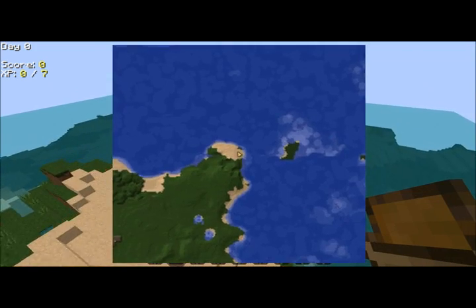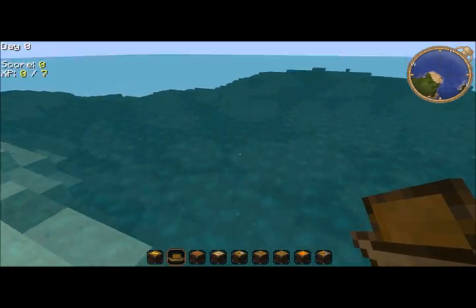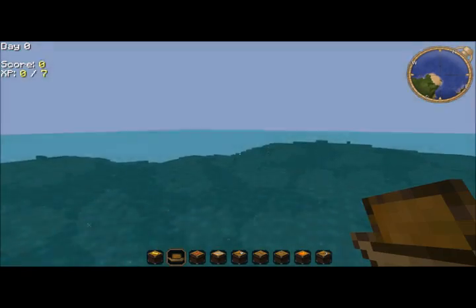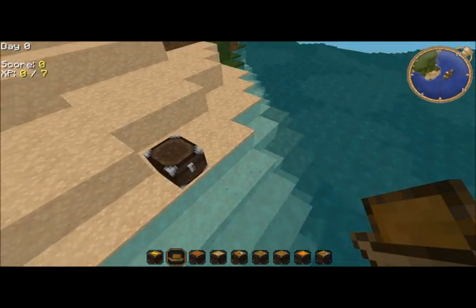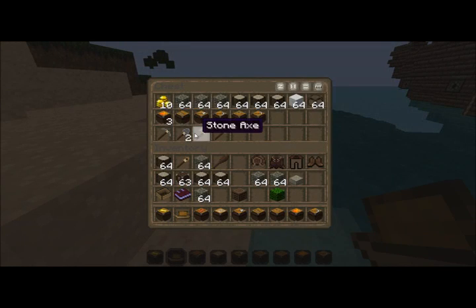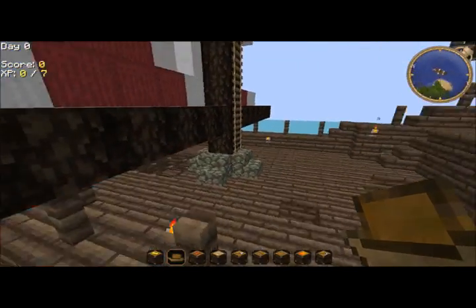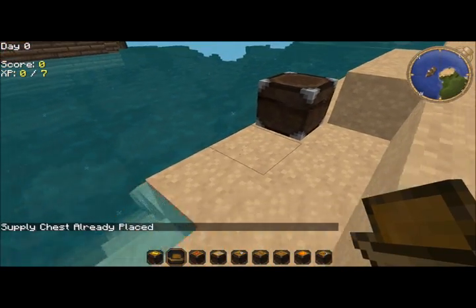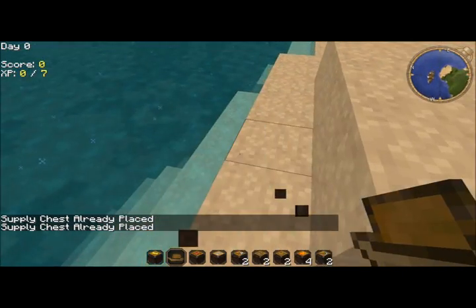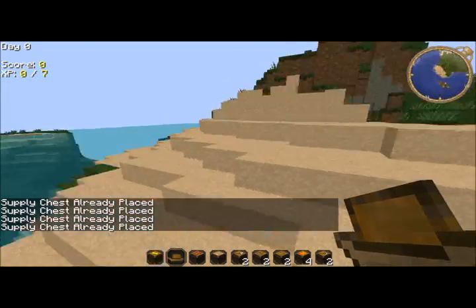You need to go to a big body of water and place the supply chest on the side of it. You'll see you're supplied with awesome stuff. That ship just appeared there — you can only place it once. But that is some pretty awesome stuff.